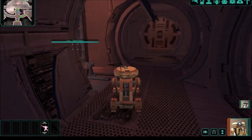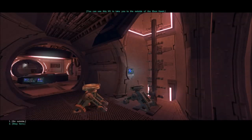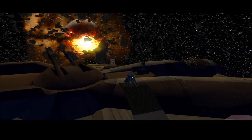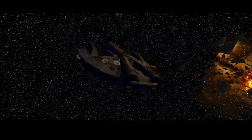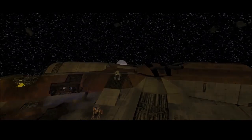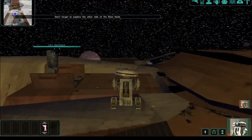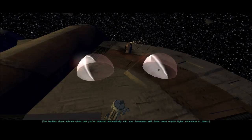Party mode. This is the utility section — you can use this. Let's go outside. Did I not find a repair kit anywhere, like, really? It's a good thing there's nowhere you can fall other than the infinite void of space, because heights would be a problem up here. Solo mode — don't forget to explore. This is the port side. The bubbles ahead indicate mines that you've detected automatically with your awareness skill — approach mines carefully.